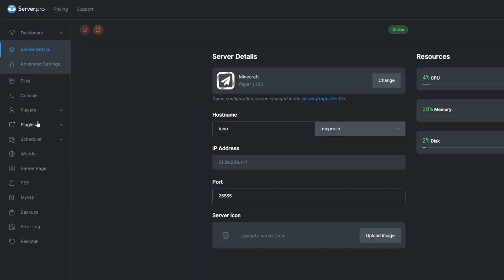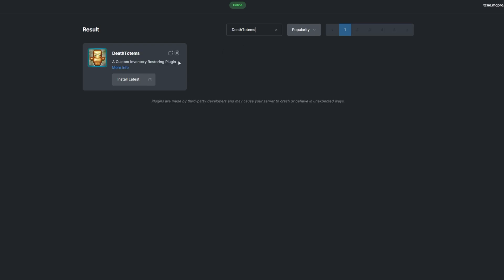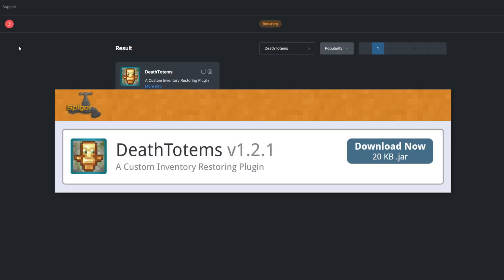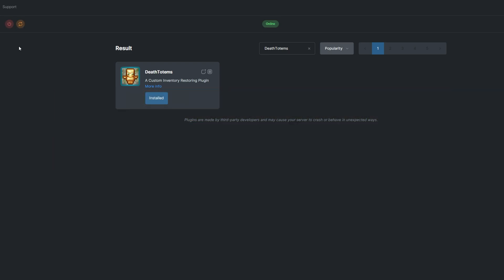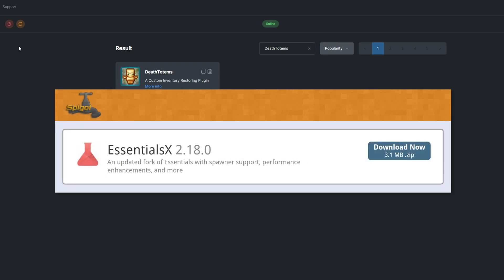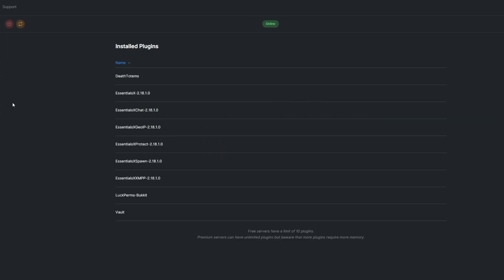To install the plugin, head over to the Plugins section, search for Death Totems, install a version that's compatible with your server, and restart. Alternatively, you can download it from the Spigot page and upload it to your Server Pro panel. Keep in mind that the plugin also requires the Vault plugin to work properly, as well as any Economy plugin — EssentialsX would work. You can see what plugins you already have installed by going to the Install tab under Plugins.